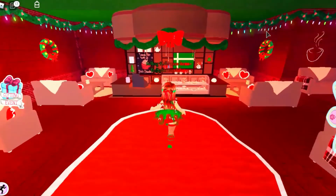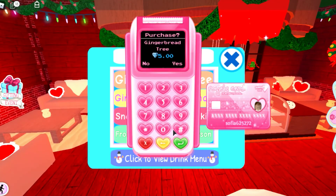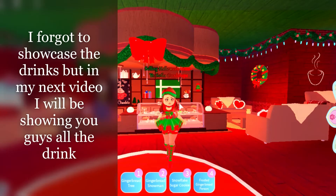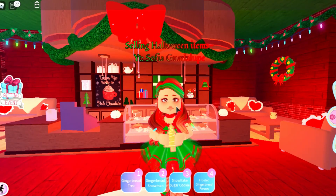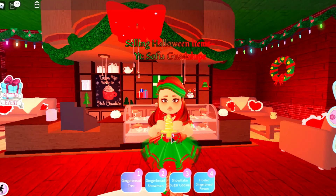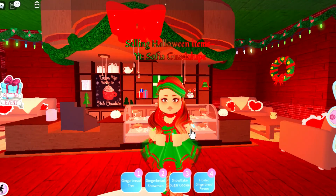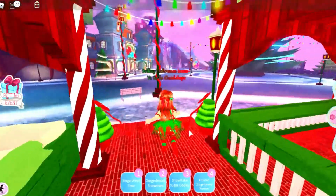Let's go to the Christmas coffee shop — I'm just gonna call it the Christmas shop, it gives me the vibe, you know? Can we order something? Gingerbread tree — okay, I'm gonna order everything and I'll be right back. So I'm back! Let's check out all the new goodies. This is the Christmas tree cookie — oh my god, let's eat it! It makes like that nom nom nom sound, super cute. The gingerbread snowman, the snowflake sugar cookie — I love sugar cookies, they're my favorite. The frosted gingerbread person — those are all the cookies!